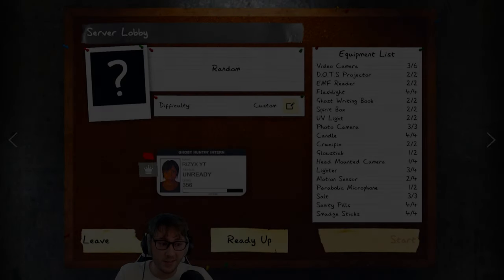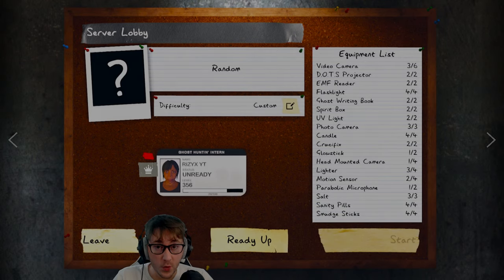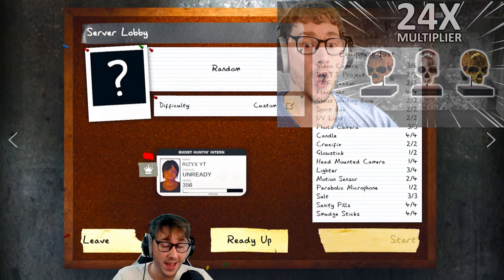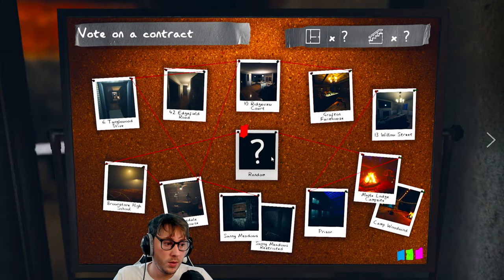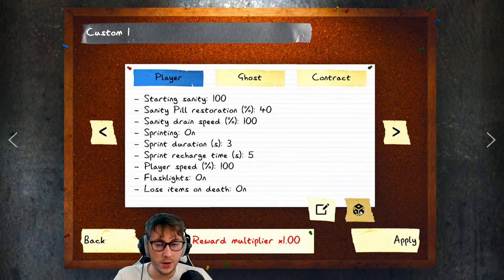Welcome back to some more Phasmophobia. The last time we played was the 24 times challenge, and I thought we were going to be retired from Phas after completing that because it was absolutely insane. But we're back on it again - we can't stay away from this game. We're going to do true Phasmophobia style: random map and random custom game settings. You'll just have to trust me that we're randomizing it.